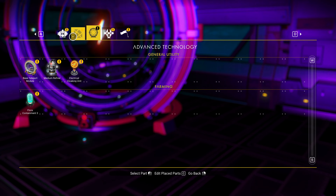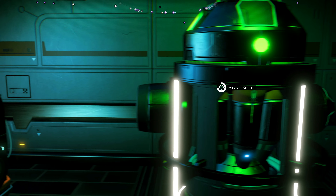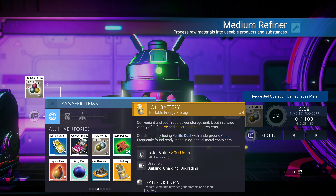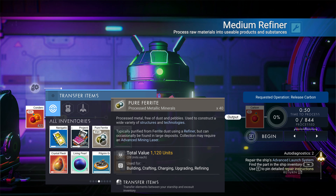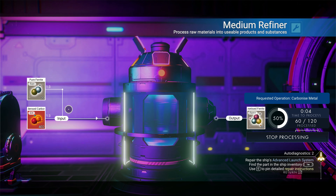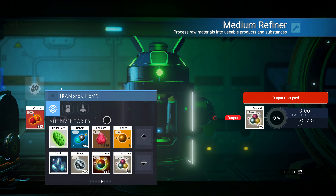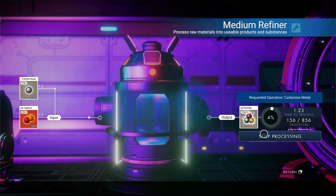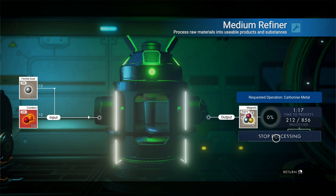What we need though are batteries, and we need more magnetized ferrite — like way more. So we look it up and we'll just throw some condensed carbon in there... nope, that's not the right one. The other one — yep, that'll work. Nice and fast too. Love that condensed carbon. We can do the same thing with ferrite dust, to a lesser degree. Gonna carbonize the metal — stop processing, please. Thank you.